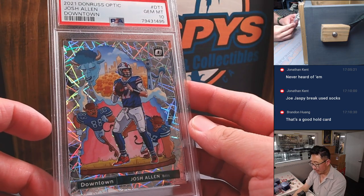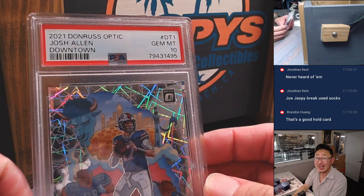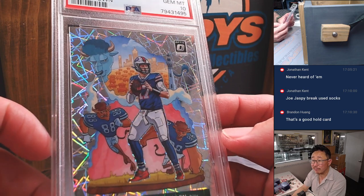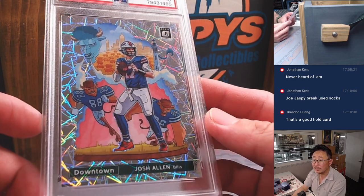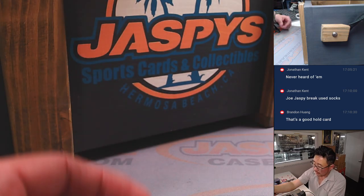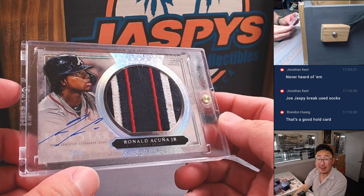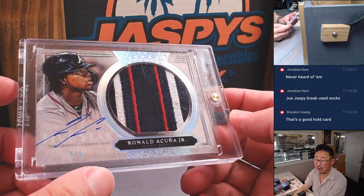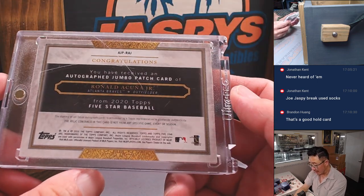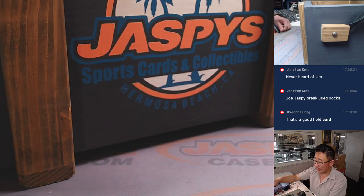From downtown — Josh Allen, 2021 Donruss Optic Football, PSA 10. That's exactly what downtown Buffalo looks like. How about some Ronald Acuna Jr. from Five Star Baseball — five out of five from Five Star. That's a beauty, from 2020 Five Star Baseball. We've got some 2023 Five Star Baseball on the site as well, ladies and gentlemen.